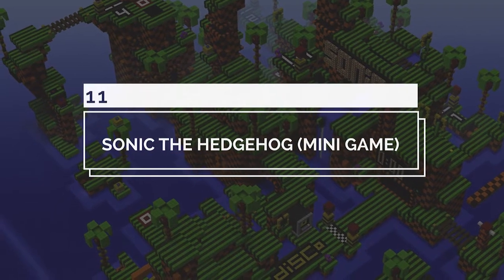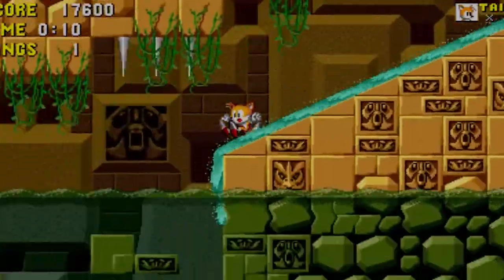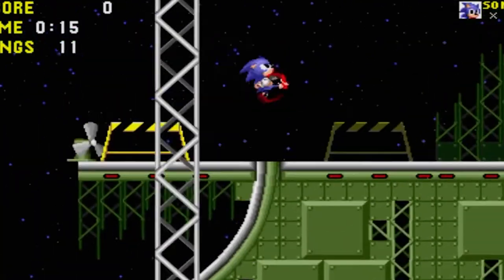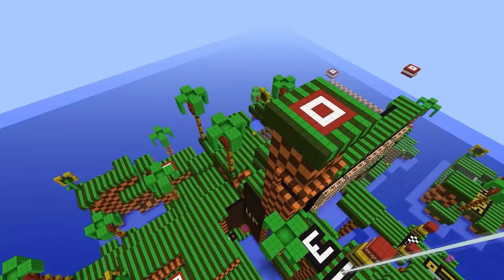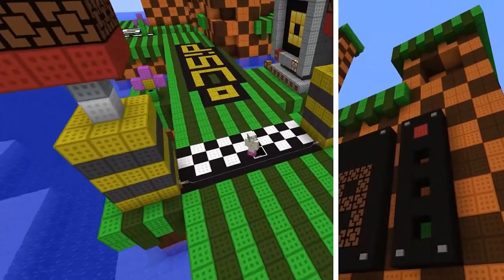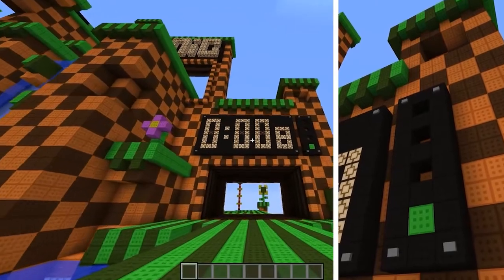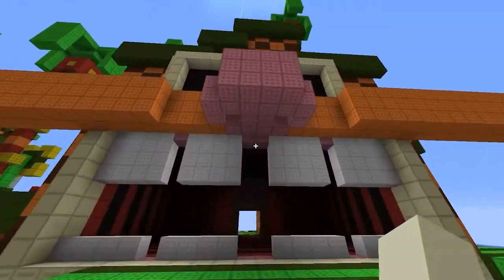Number 11: Sonic the Hedgehog Minigame. Made by FV Disco in 2012, the beloved Sonic the Hedgehog game saw its own revitalization through Minecraft. The creator made a series of platforms with familiar speed jumps and super springs and other nostalgic Sonic puzzles. With the challenge to post the best time on a run, many players have been enjoying racing their friends and reliving the fun of Sonic. For those who want to play a game inside of a game, this creation cannot be beaten.